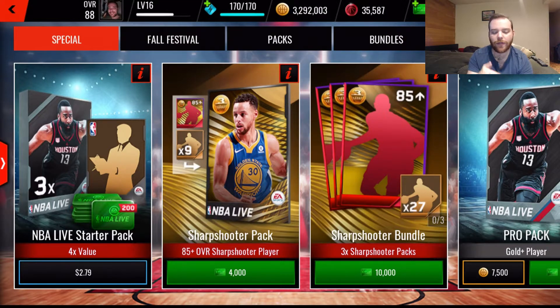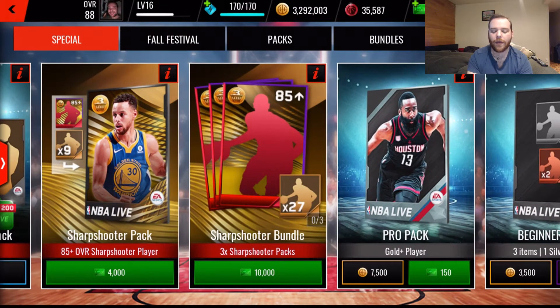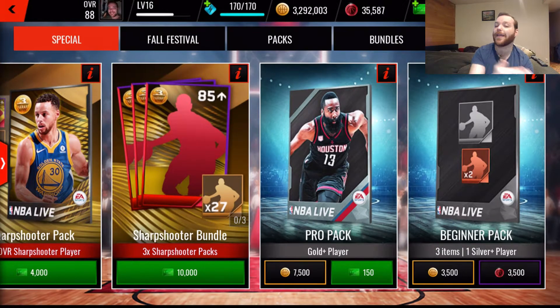You can see the NBA Live starter pack is $2.79 to purchase outright and gives you a specific amount of items. Next to that are bundles available for cash only - the sharpshooter packs and special promo packs tend to be cash only. The pro pack is available for cash or coins, and the beginner pack is available for coins or rep.